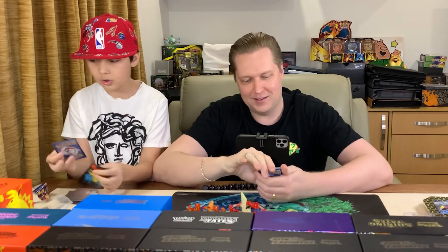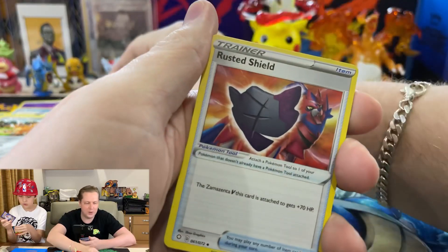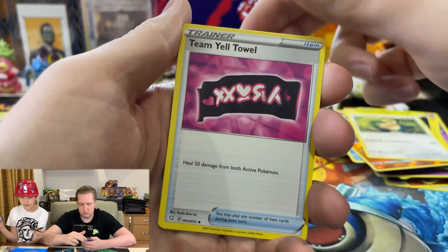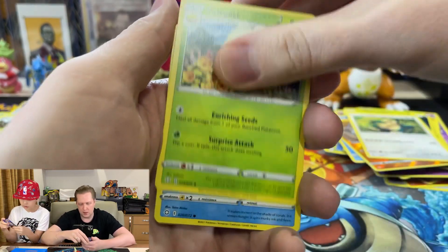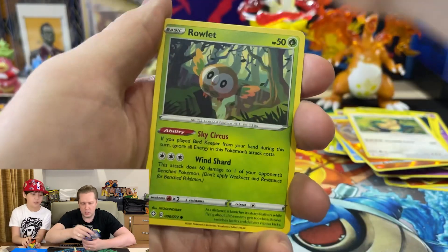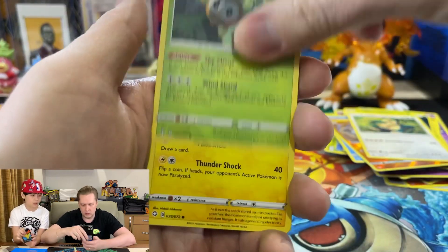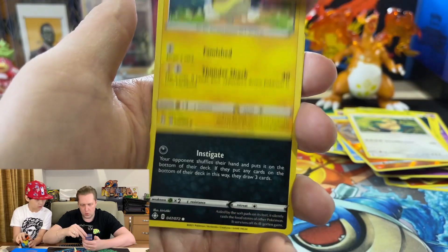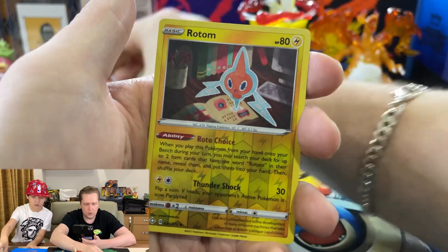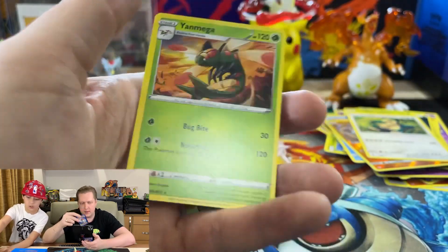Last pack. Did you get a touch feel on which one this is? I don't think there is. Marnie's Banner at least. Eldegoss. Horsey. Spinarak. Raulet. More Peko. Nickit. Rotom. And Omega.